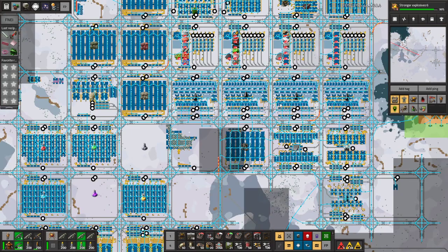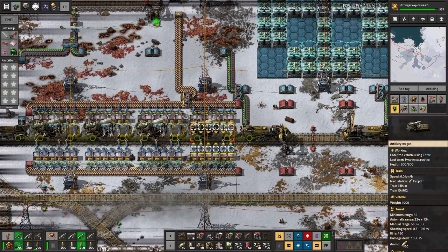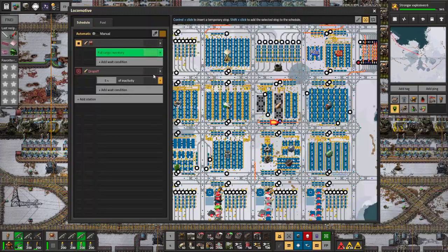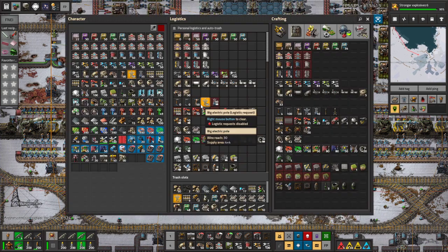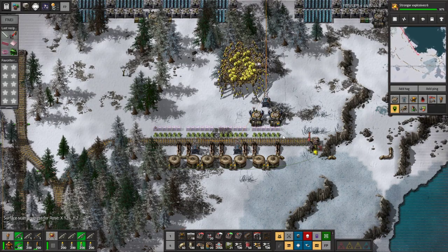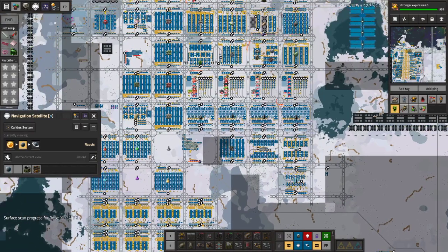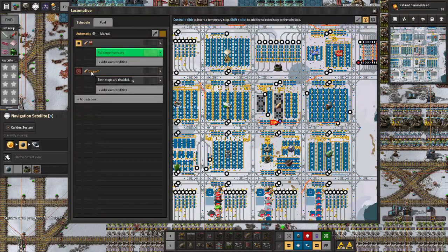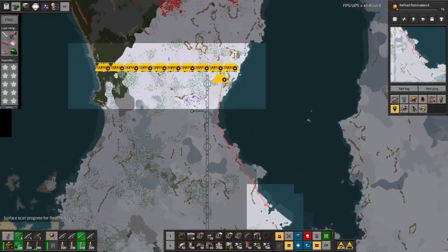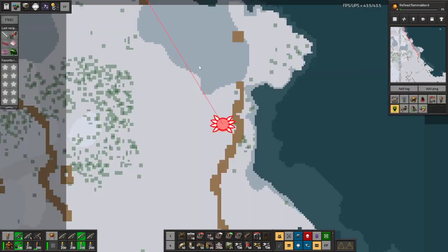Did I put the artillery trains on LTN or are they vanilla? They are vanilla. Although we still get that issue if you have no stations available where sometimes vanilla trains get confused like this. So maybe I should set them to just have train limit zero when they're not supposed to be active. The name of this station is artillery shell drop-off — I think once our train arrives we could just change the LTN station to that name and that might be good enough.